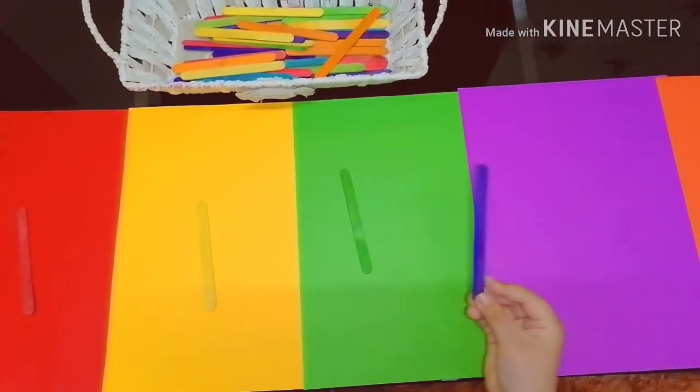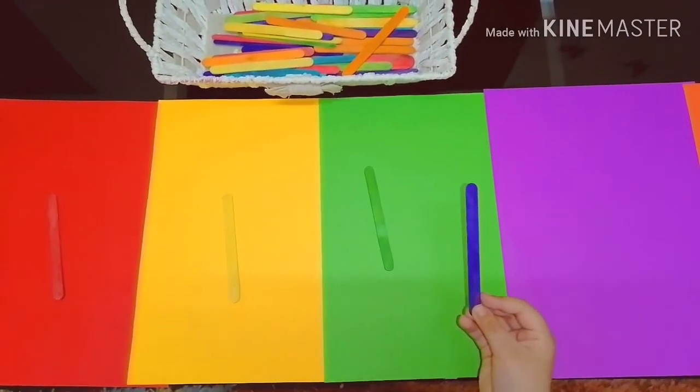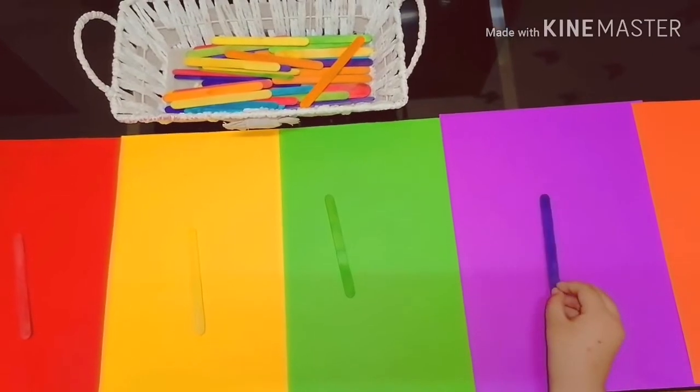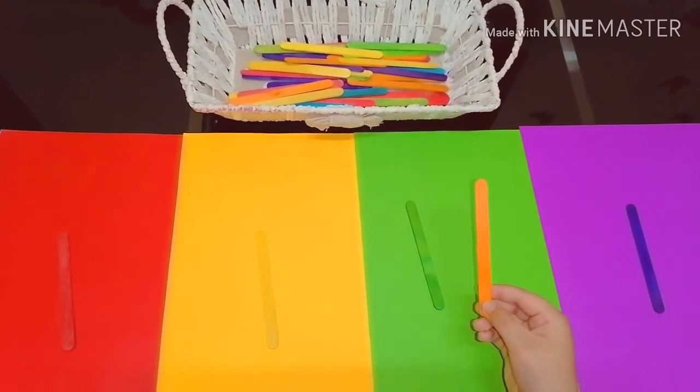Here comes purple color. The purple stick is going to be on the purple paper. The color of this stick is orange.